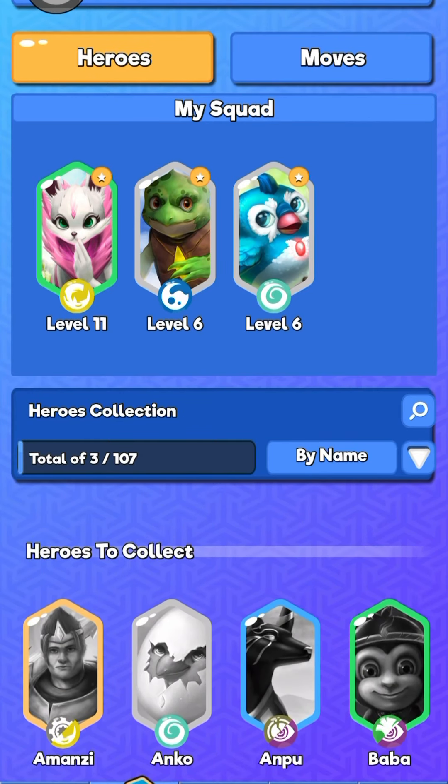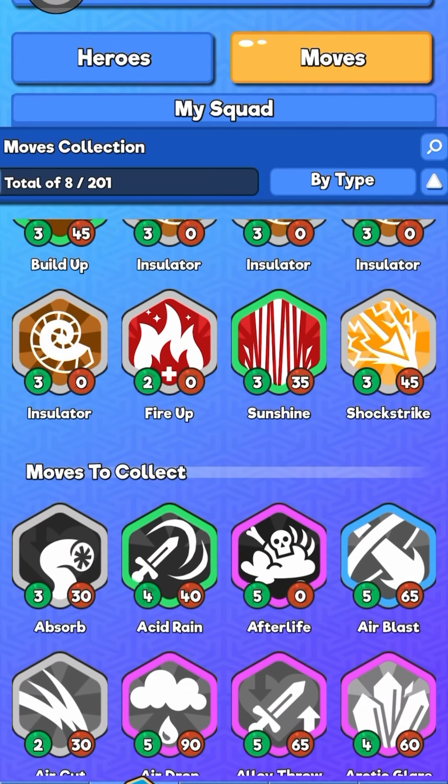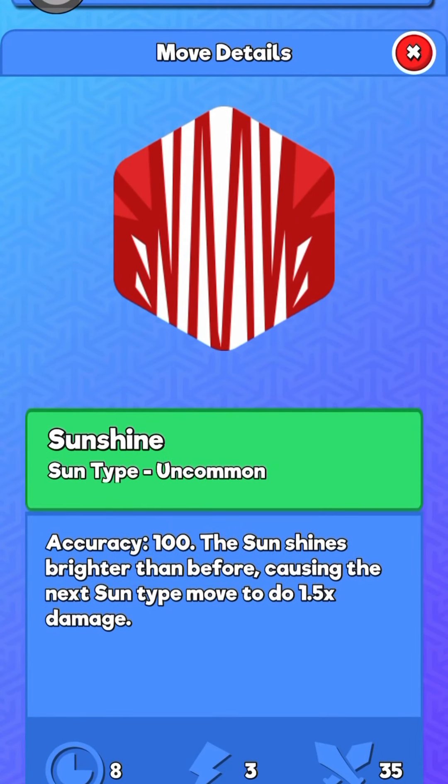I'm just trying to sort my heroes by name here, and it doesn't seem to be working. There are 201 overall moves, and I've got eight of them. I have a few multiples here.